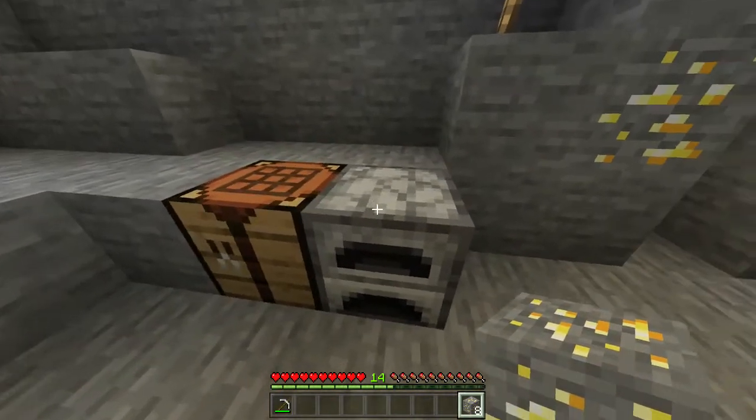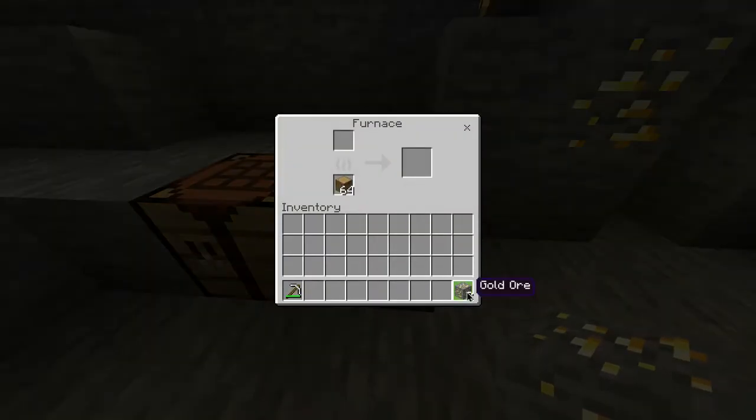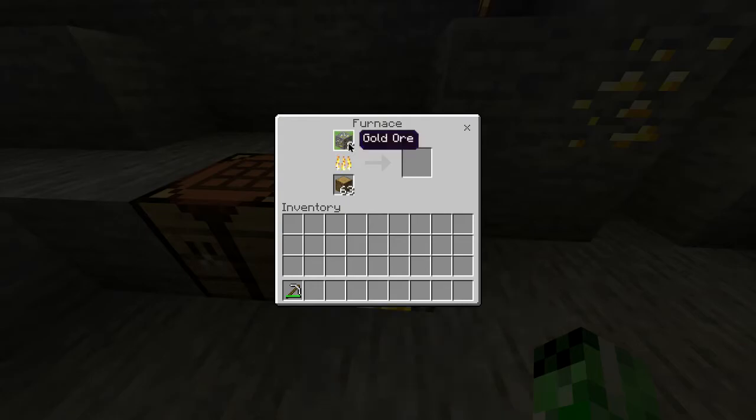You then want to head into your furnace, open it up and place your gold ore in the top slot with any type of fuel source in the bottom, and you pretty much want to wait for this to smelt.